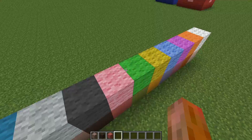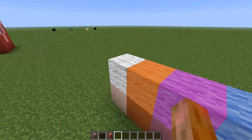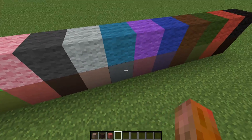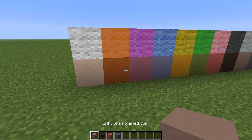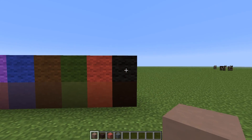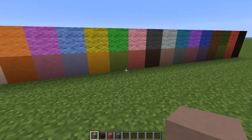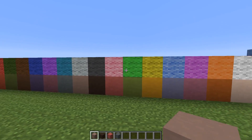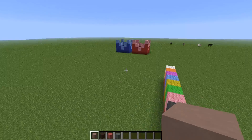They look better than wool as a building material too, so if you build a wool city, it would be a little bit better if it were out of this hardened clay, and it would also be more realistic. The colors of the stained clay blocks are the same as the colors of the colored wool blocks, so I decided to write another MCEdit filter for you guys to simply replace all of your wool builds to stained clay builds.